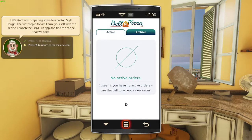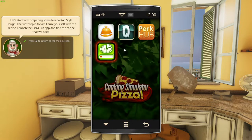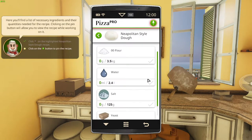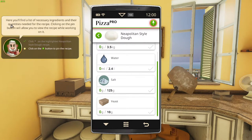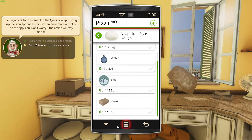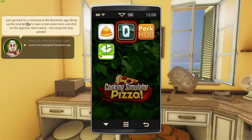Tab to launch the phone and we launch the app — there it is, Neapolitan style dough, and this is everything we need to make it. Here you'll find the list of necessary ingredients and their quantities needed for the recipe. Clicking the pin button will allow you to view the recipe while working on it. So I can pin it — there we go. Press this to return to the main screen and let's go back for a moment to the Questvilla app. Bring up the smartphone main screen once more and click on the app icon — don't worry, the recipe will stay pinned.